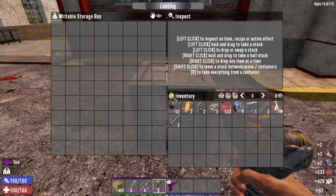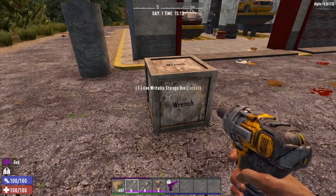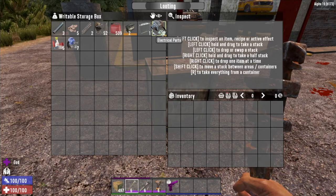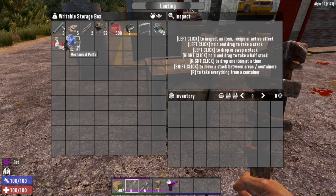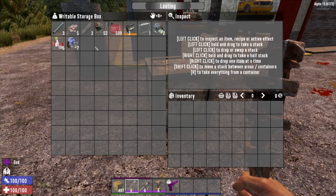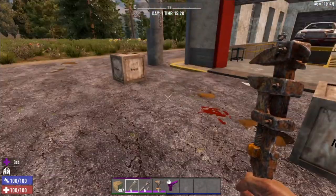Much, much faster with the impact driver to break down all this stuff. Now let's look at the differences in loot. From the wrench we got three short iron pipes, some cloth fragments, springs, 52 iron, 509 gas, a level 2 battery, a radiator, electrical parts, mechanical parts, and scrap polymer — 10 parts in total, plus a battery and a radiator. The radiator and battery feel like the lucky offshoot drops.